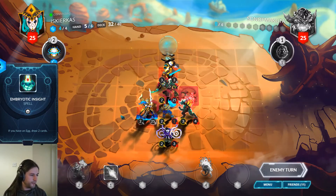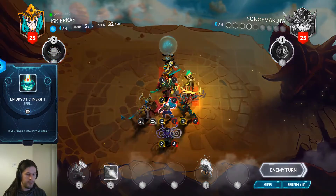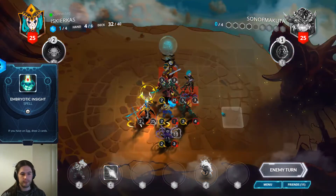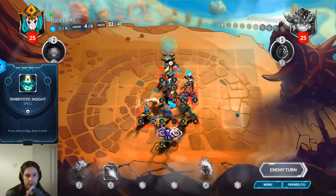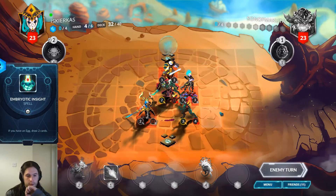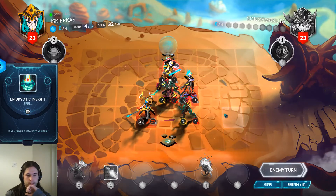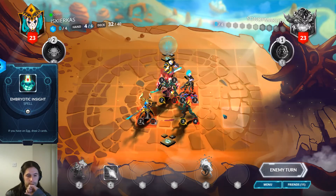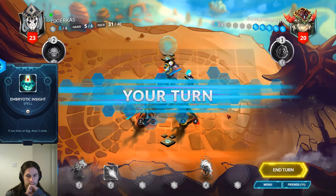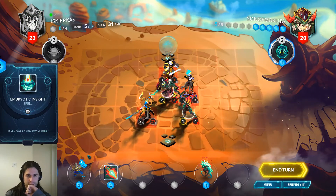Rather heal yourself since he's gonna Falcius the 2-3 anyway, especially if there's additional value on it. This is fine — we can clear now. We don't even have to use the Lava Lands, although I can if I want to save on damage.